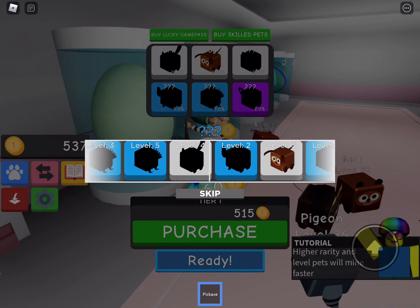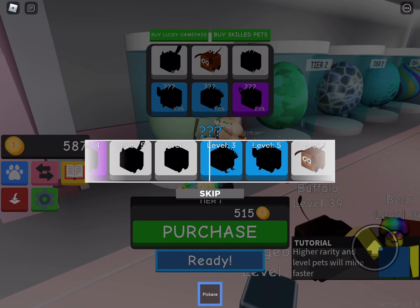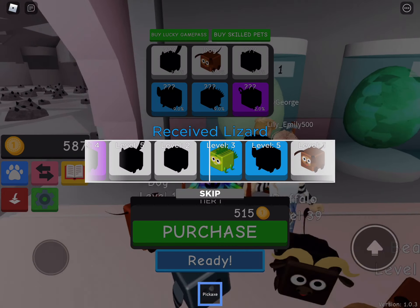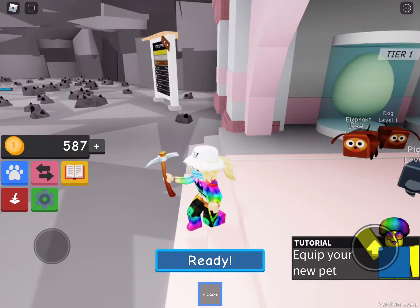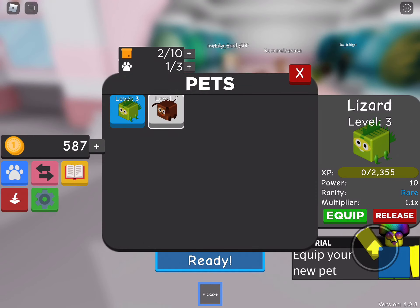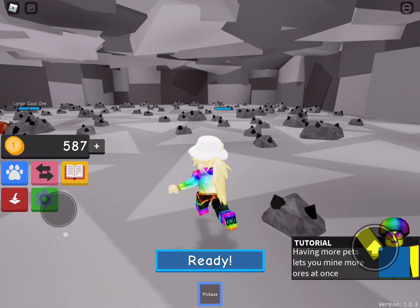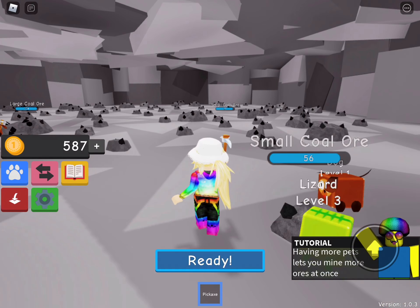Oh, this dog — I'll leave him there. I got — are you ready — a lizard! I can buy this one now. I need to equip my lizard. I want to save up for this one though, it looks quite good. I got a polar bear! I'm saving up for that one.